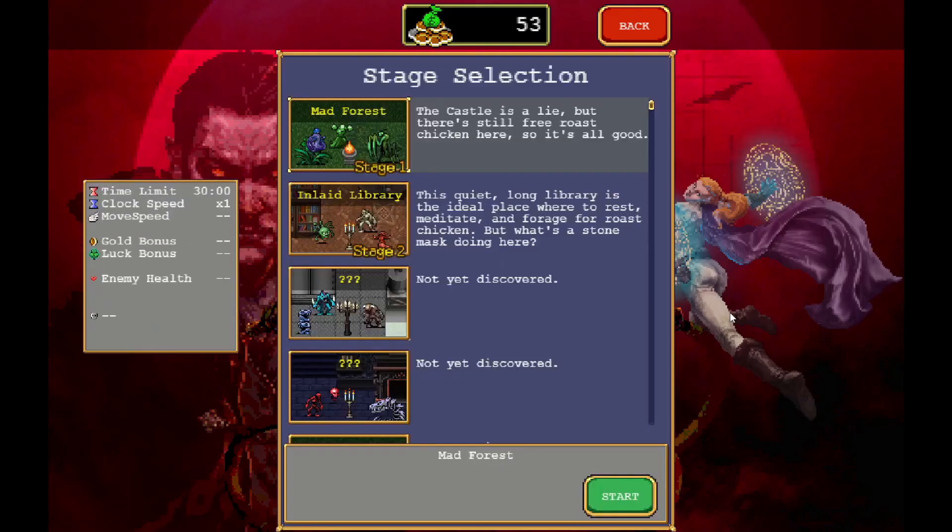Let's go off that Melda again. Different stages — the castle is alive but there's still free roast chicken here, so it's all good. The library is the ideal place to rest, meditate, and forage for roast chicken. Sure, let's try stage two, why not.